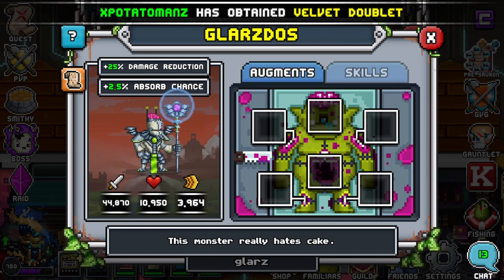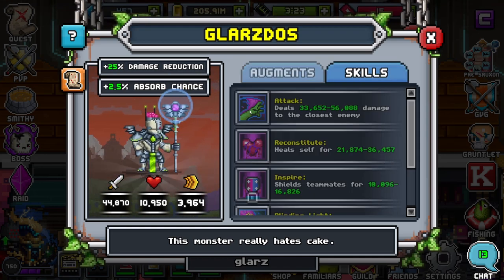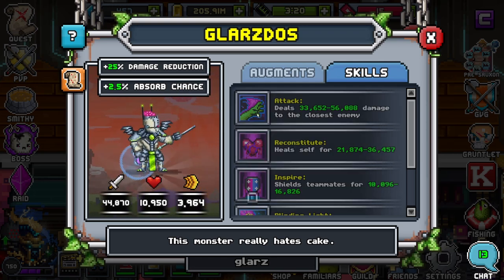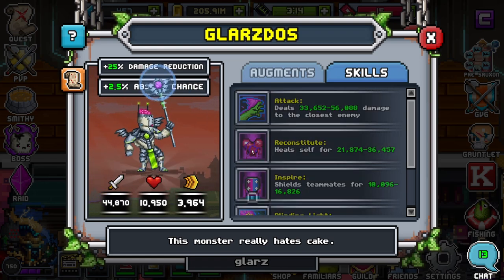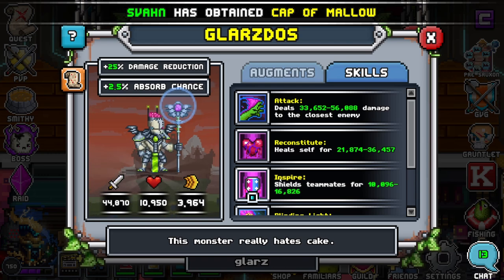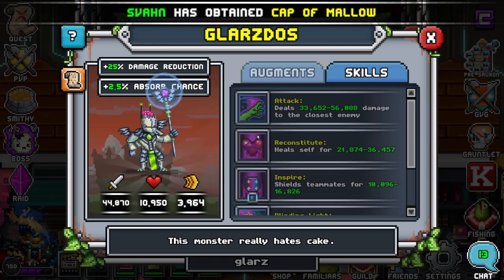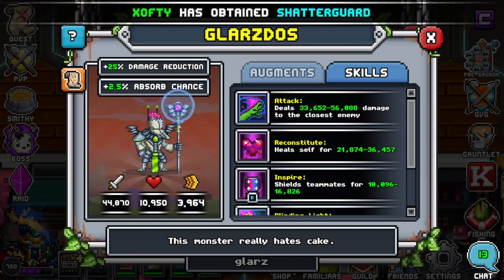Let's take a look at his skills — it's not just his stats. His skills come with damage closest, which is a pretty cool ability. Heal self — now this is amazing, this heal self is super strong. I would honestly just ignore the fact that he has shield teammates; that one's cool and all, it's a great ability, but the heal self is what makes him shine in my opinion, and I'll show you how in just a second.